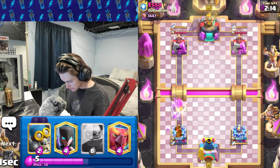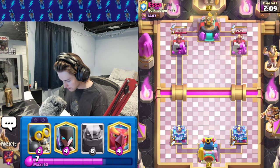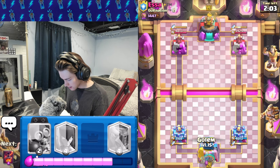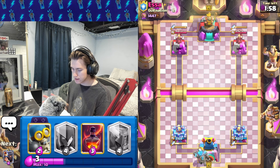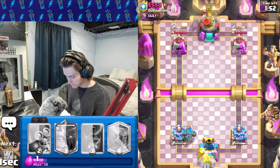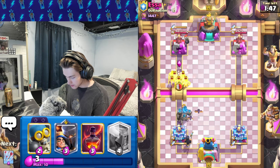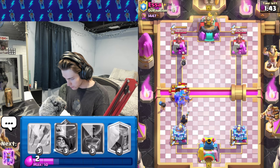We zap, and now we're cycled to our zap evo if we need that. Now we know he's just going to keep doing that — he uses inferno — so let's go with our golem. By the time it gets there, even if he has barbarians, we will have our evo zap ready to deal with what he has. We also have phoenix for defense which is huge. We're going to go bomber for these barbarians — honestly really bad barbarians on his part.